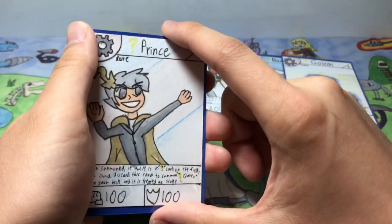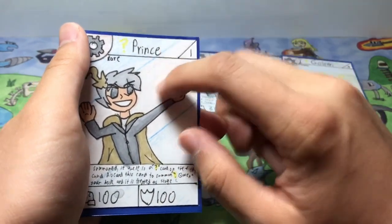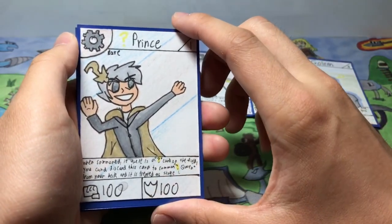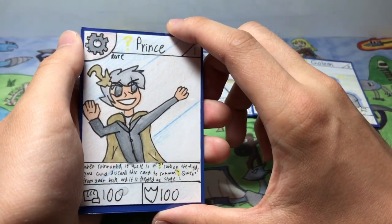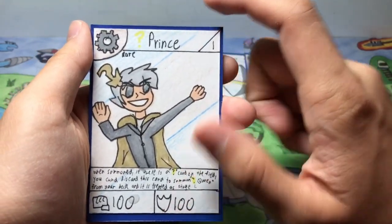I made Henry because Chaos Galaxy had a 'slush' card, so I thought I should make the weakest card in my game too. I thought it would be funny if it was just an ordinary guy — that's how I ended up making Henry. Anyway, enough of the side story.